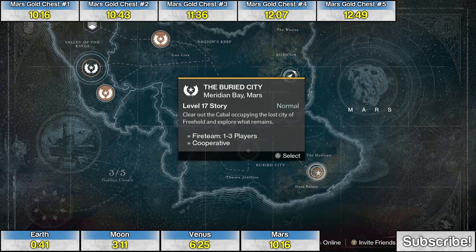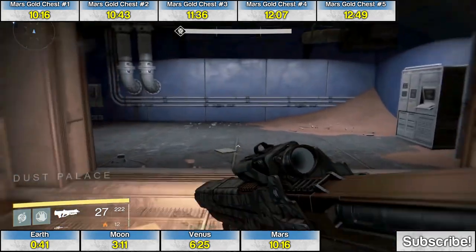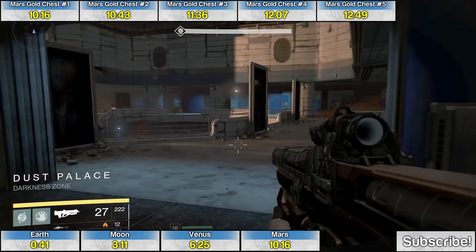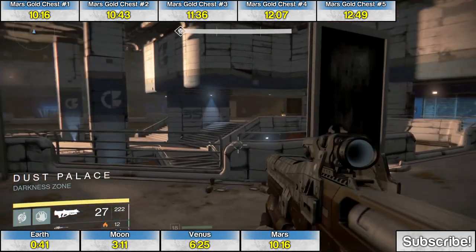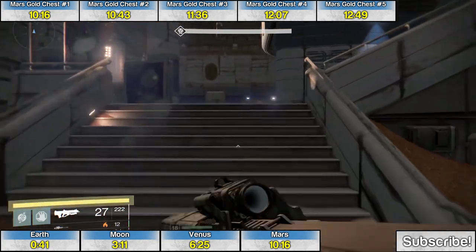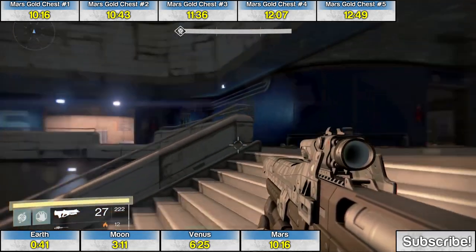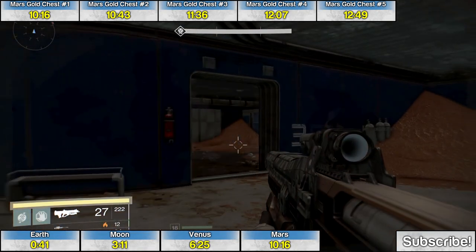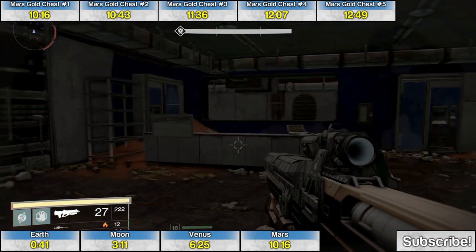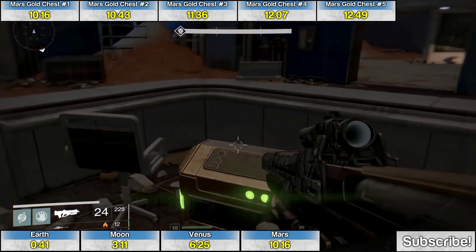The third chest is late in the mission The Buried City. You'll come to the Dust Palace area and when you're in the office area, which is normally filled with enemies, go up the stairs on the right. In the room marked three, behind the desk, is the third chest.